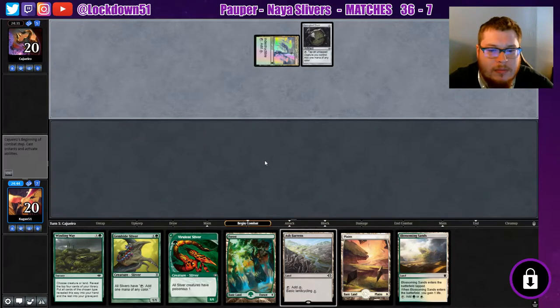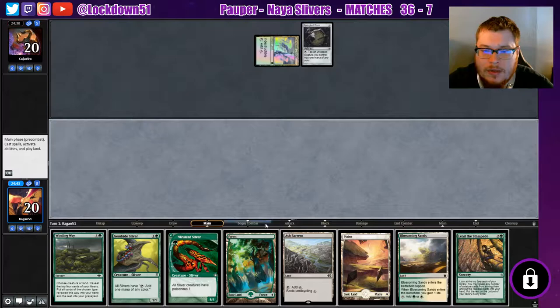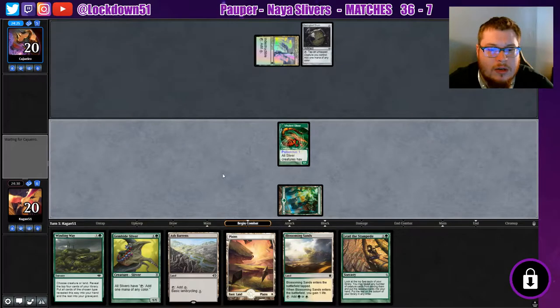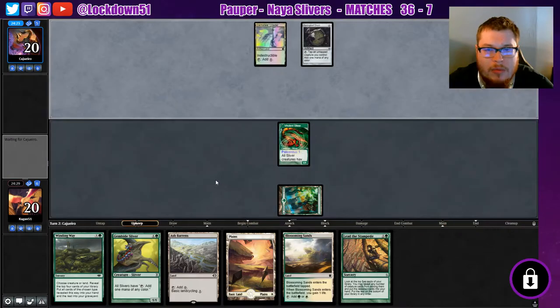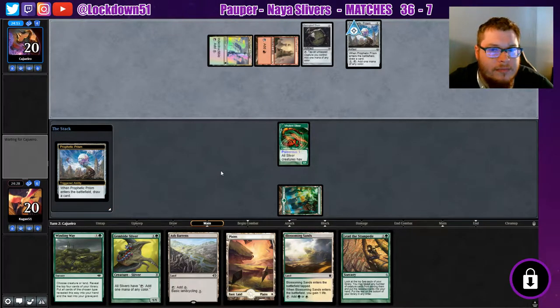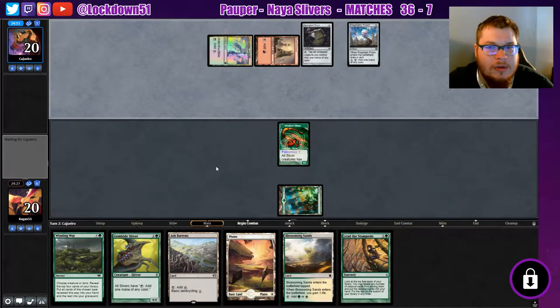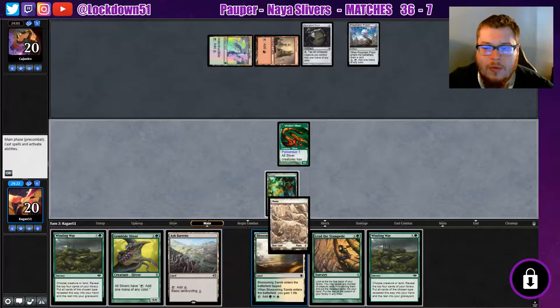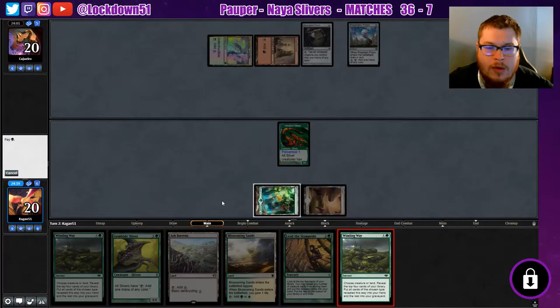We'll see what happens — keep getting a bunch of draws, will we be able to compete? I think we will. We'll throw down the Vivalent — why not, we've got plenty of mana to start doing stuff. Put down a Prophetic Prism, draw a card. They can easily get out some Frog Mites right now — let's see if they've got any. Oh, they don't. Okay, maybe they do. Maybe I spoke too soon. Nope, okay.